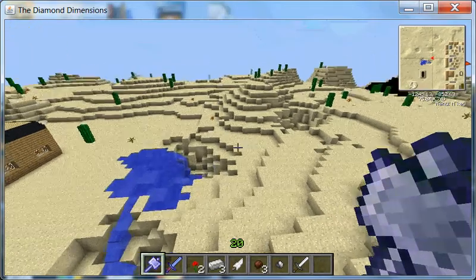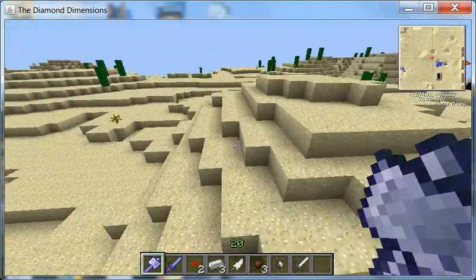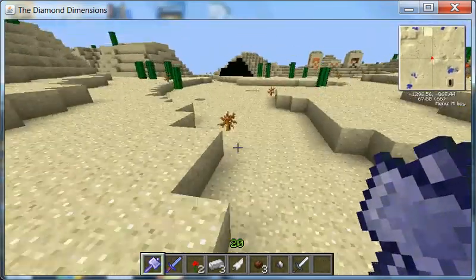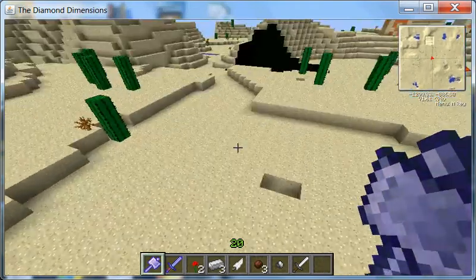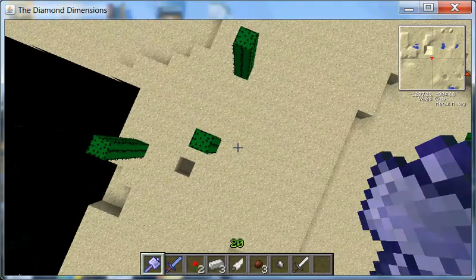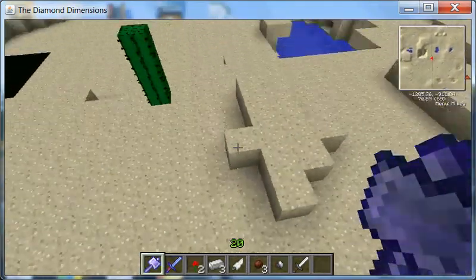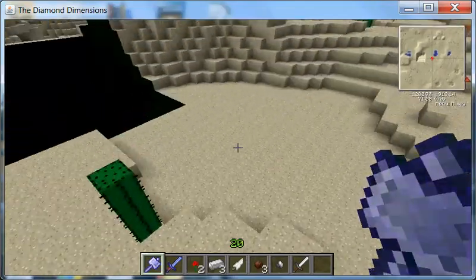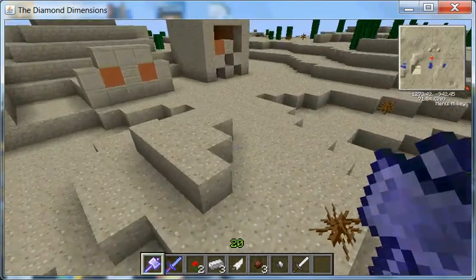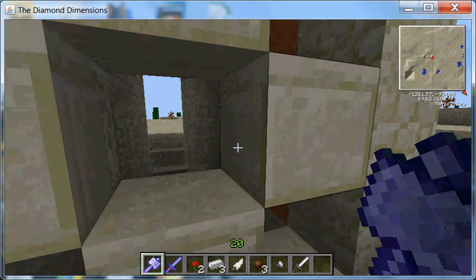This is a huge modpack, so I'm going to do a series on it. You're probably wondering what this Thor Hammer does — well, since some people might know Thor, this is what it does. Now, in survival, you can only get this once, I think, in the Eternal Frost Dimension, so use it wisely — like, in desperate situations.